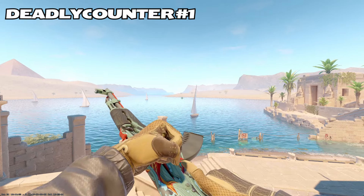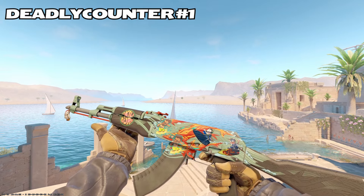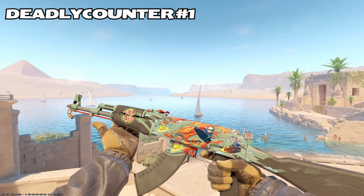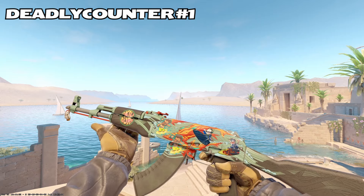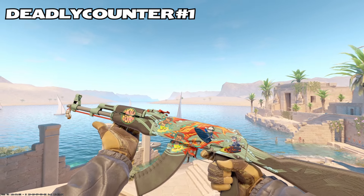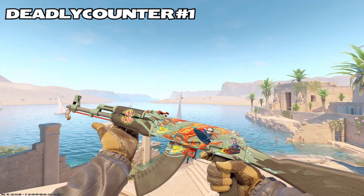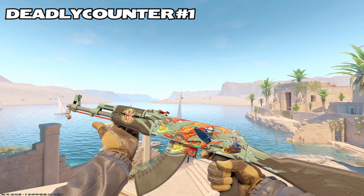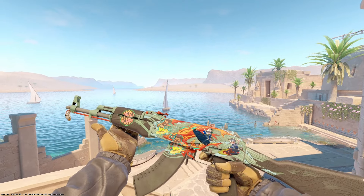Up first we have Deadly Counter. Nice little surfers on the Aquamarine Revenge, a little chicken at the very tip — Skill Surf. It's a cool skin, a surf craft. I'm a big fan of the Aquamarine Revenge and I was hoping to see crafts like this where it's not just a 4X or a 5X. Something more creative, making use of the more unique stickers in the game. I like this, Deadly Counter. Not bad at all.